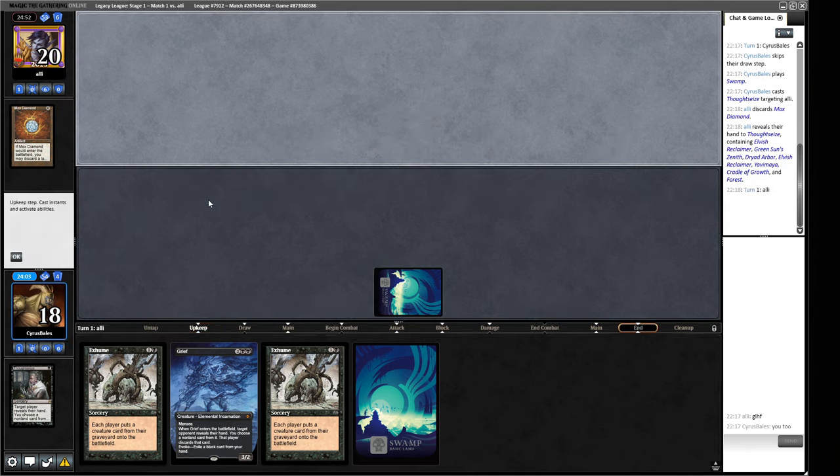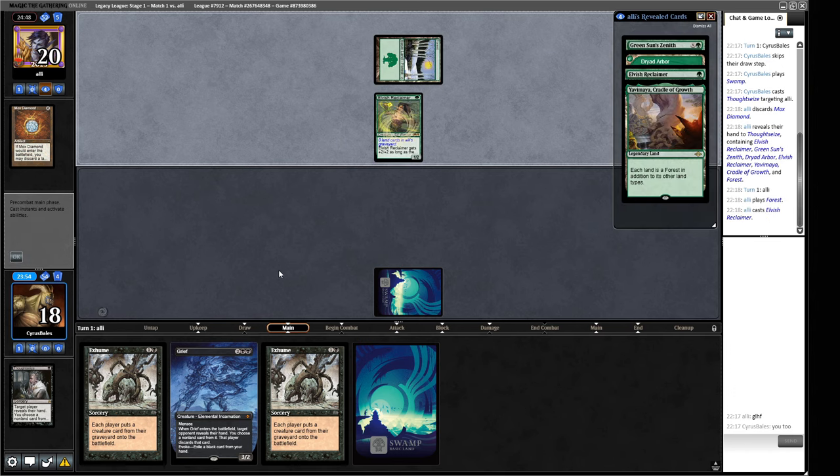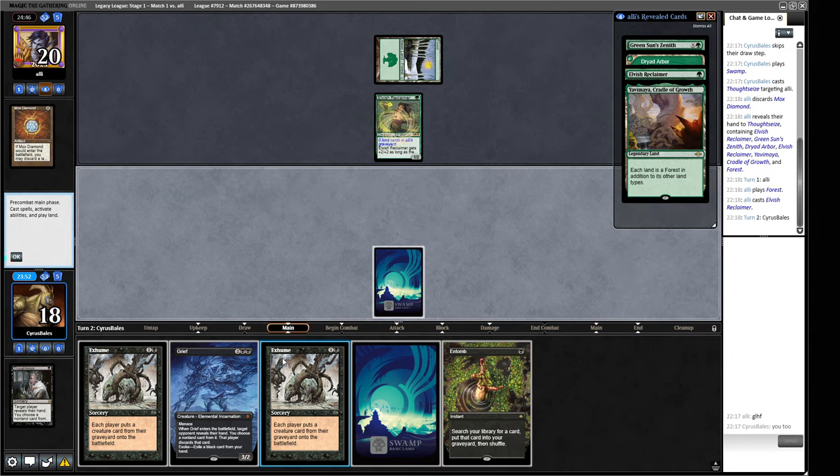So we untap, then we Grief them, then we Exhume. Alright, and Entomb - okay, that does change things a little bit. It makes it kind of awkward if we want to get this into play because we have to get through the Bajuka Bog that Elvish Reclaimer can put out. Let's play our Swamp.